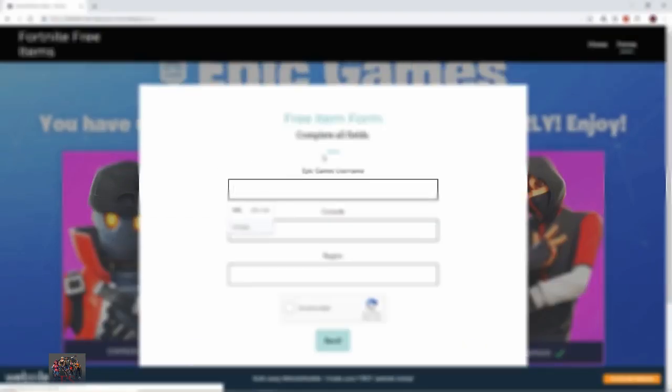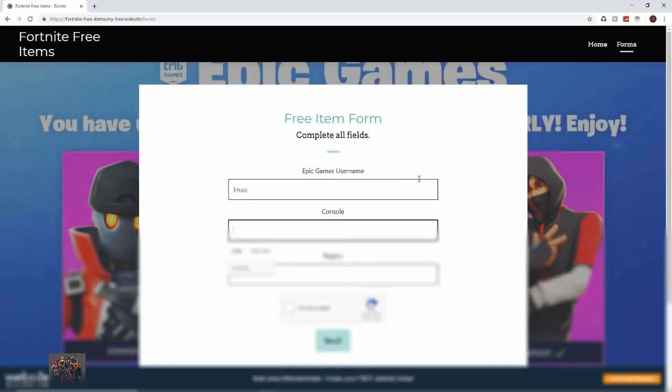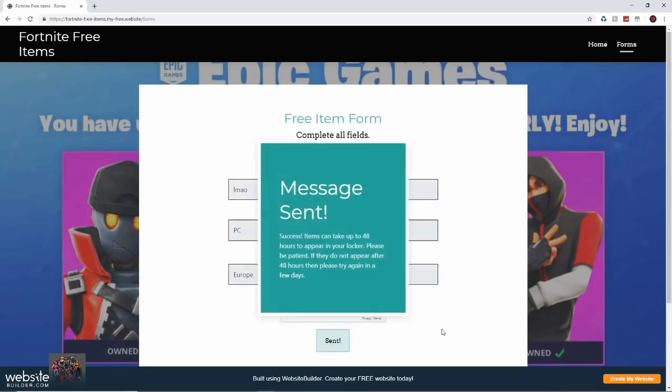I'm entering my username now. Console is PC — works for any console as well. Region is Europe. You want to make sure you're putting the right region. Once you have completed the form, press 'I'm not a robot,' then just press send.